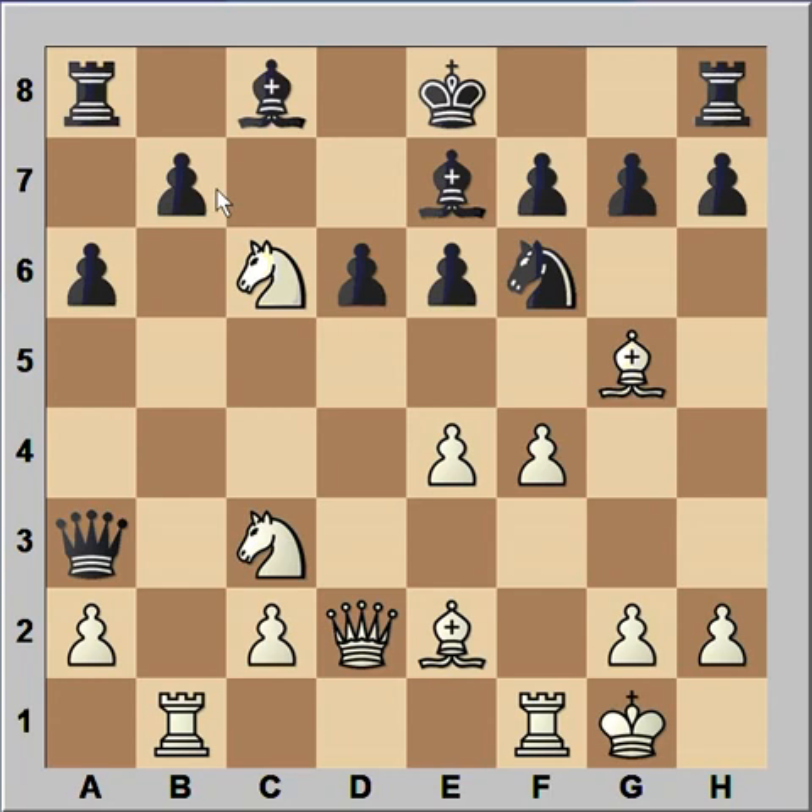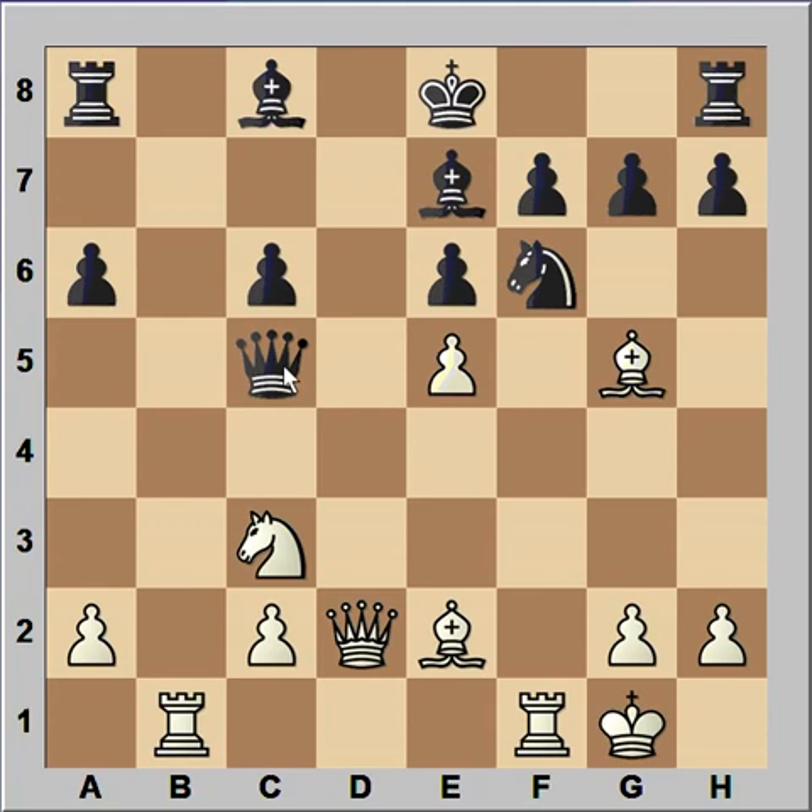A better way to continue was Nb7, but Nc6 was played. Nxkn, pawn takes knight, and e5. Black didn't see anything wrong with his position because he is winning a pawn. So pawn takes pawn, pawn takes pawn, queen to c5 - this is check - and black is winning pawn on e5.